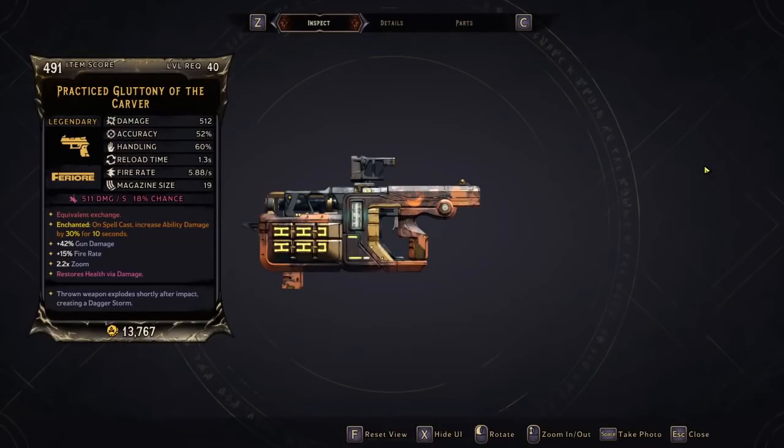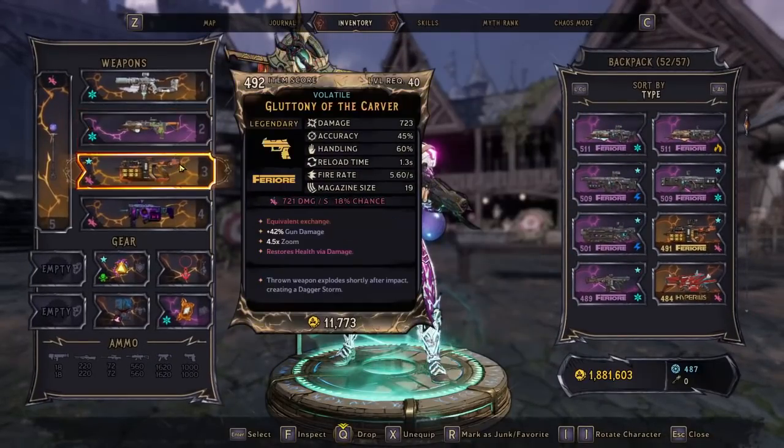I'm talking about the Dagger Storm. I've already showcased this bad boy, but check out the damage — 512. What if I told you we got a volatile one at 723? Yes sir. So the first thing we're going to do is put an enchantment on here.